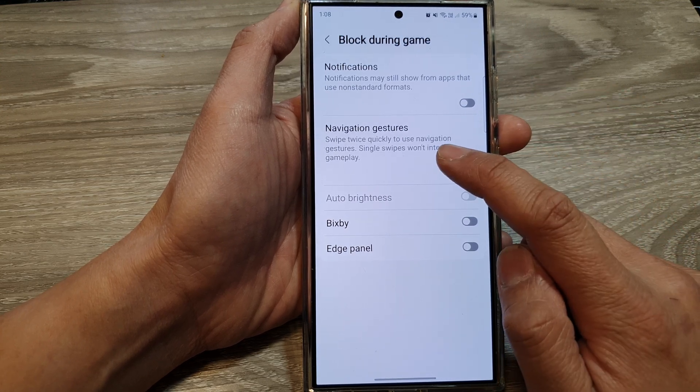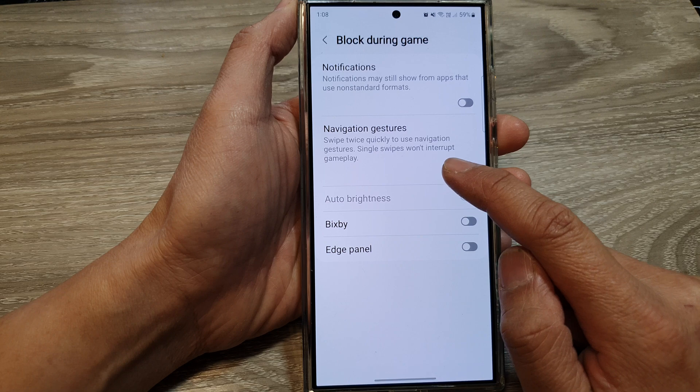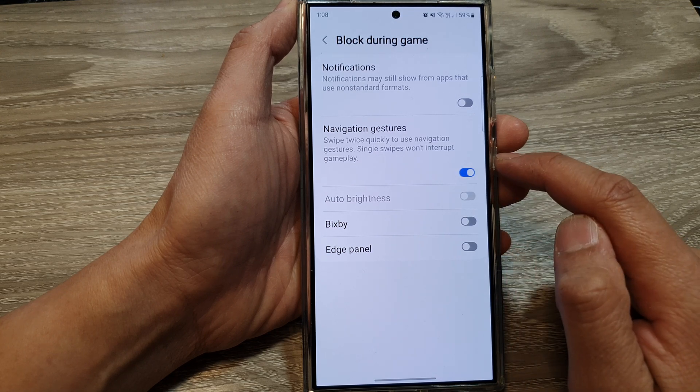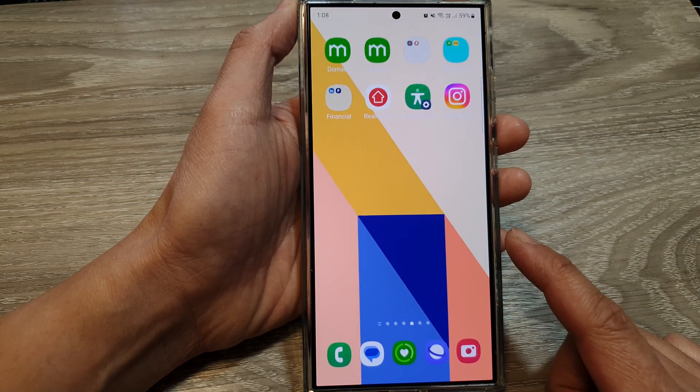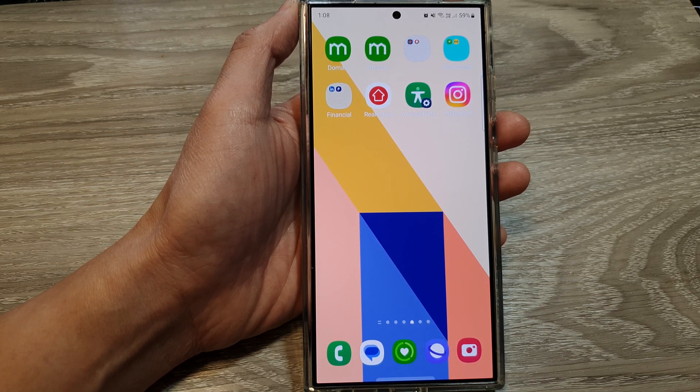It says here: swipe twice quickly to use navigation gestures — single swipes won't interrupt gameplay. And that's it. You can swipe up to go back to the home screen. Thank you for watching this video. Please like and subscribe to my channel for more videos.